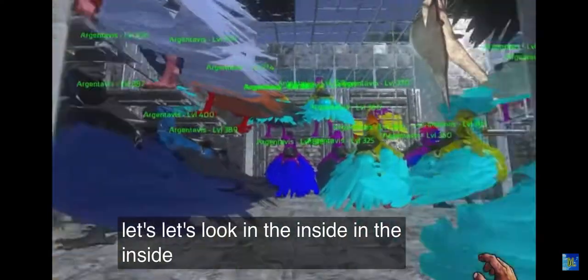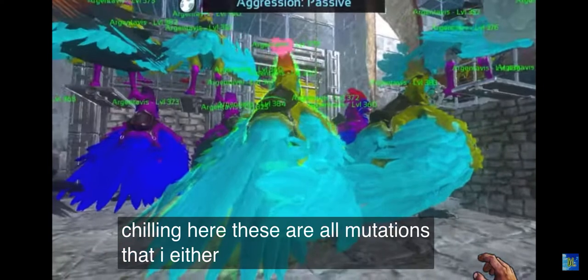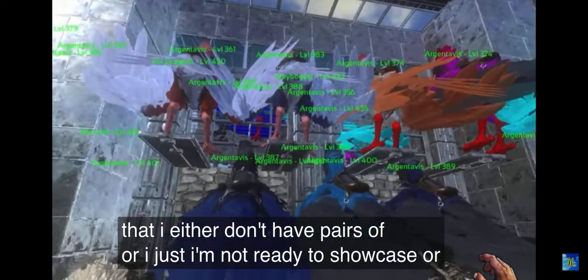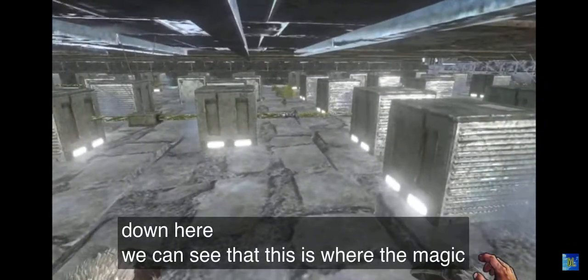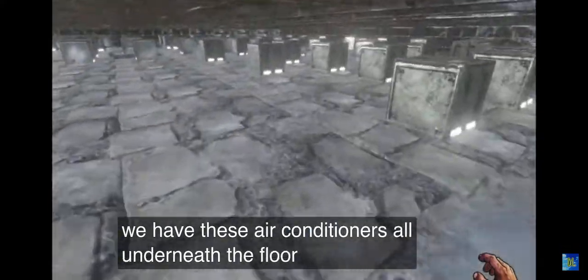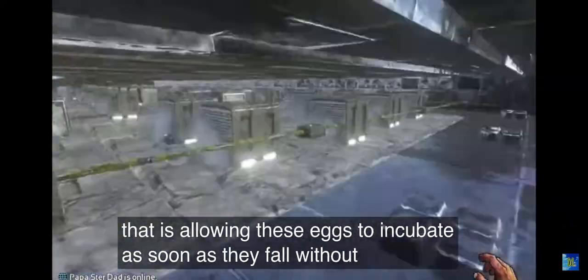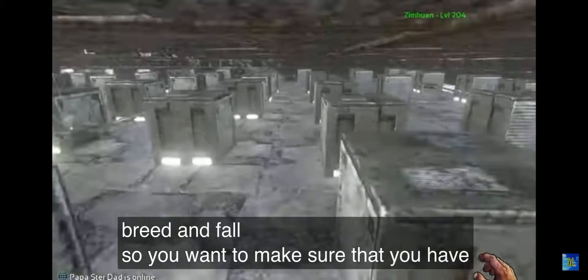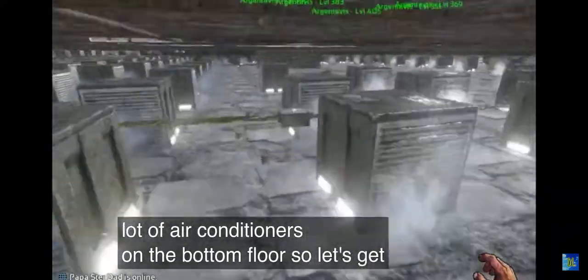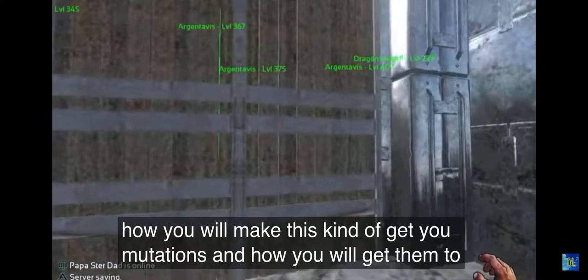Let's look inside. In the middle here I have some Argentavises just kind of chilling — these are all mutations that I either don't have pairs of or I'm not ready to breed yet. This is just the garage. And if we go down here, we can see that this is where the magic happens. We have these air conditioners all underneath the floor that is allowing the eggs to incubate — allowing these eggs to incubate as soon as they fall without pheromones. You don't even have to whistle at all because they'll just automatically breed and fall.